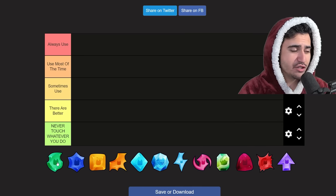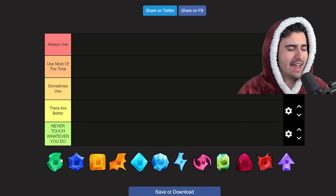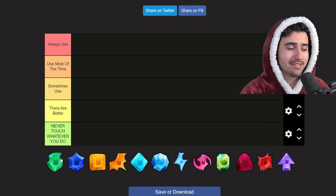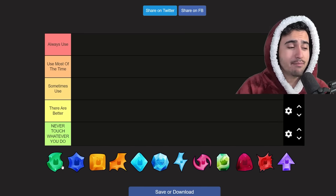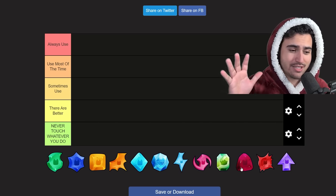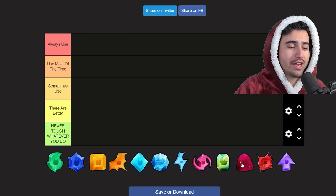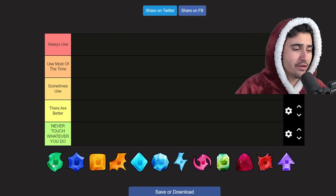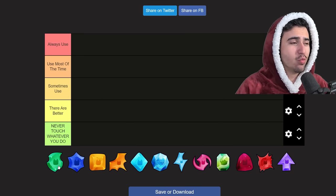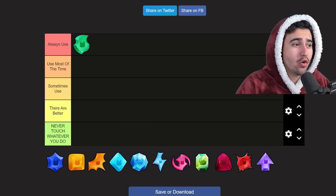Starting off strong we have the agility charm. I have to apologize for the agility charm because I have absolutely slandered this charm in the past and a lot has changed since I started playing early in the game. Previously, my favorite charm was the strength charm and I just stacked a bunch of them on every huge I could get, but since then I've matured and realized there is a lot of room for charms like the agility charm. For that reason the agility charm is actually our first S-tier, or 'always use,' charm.